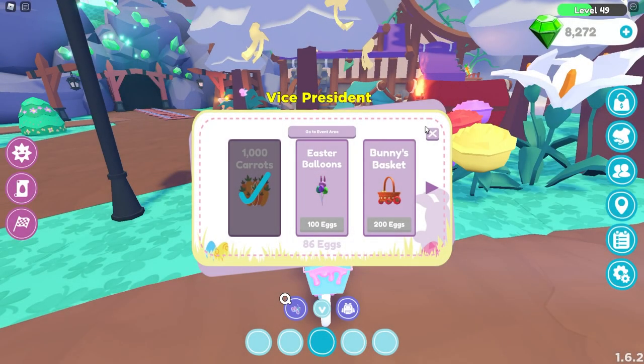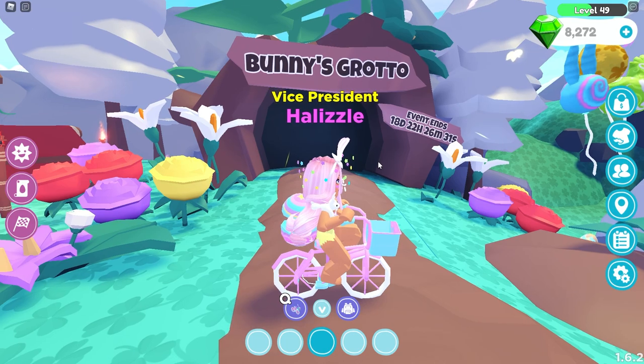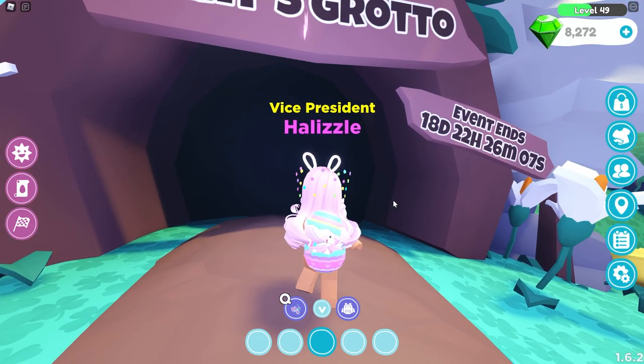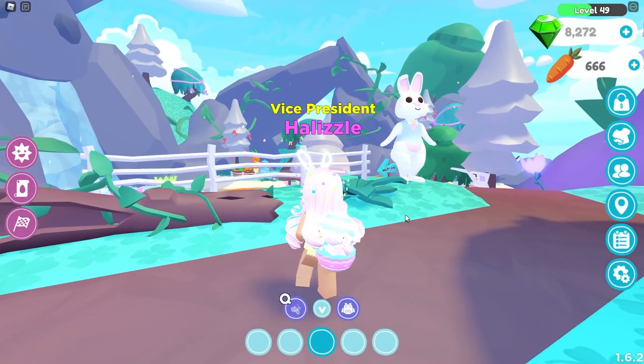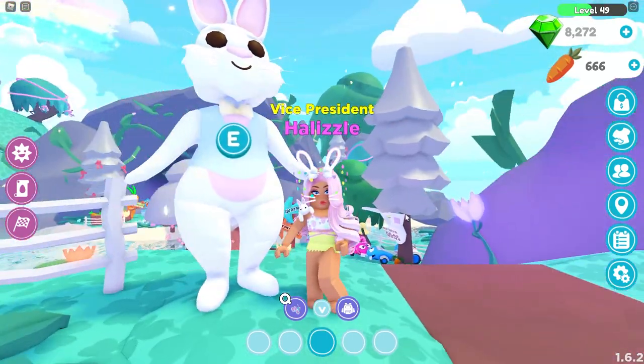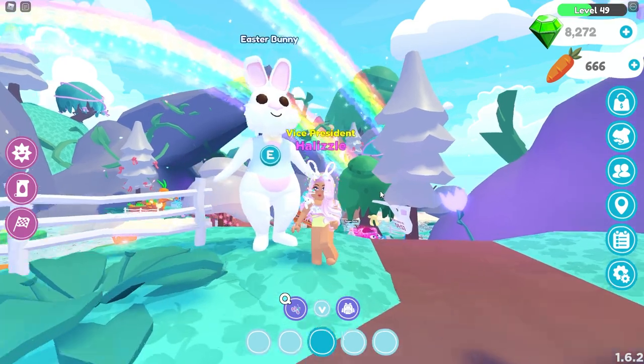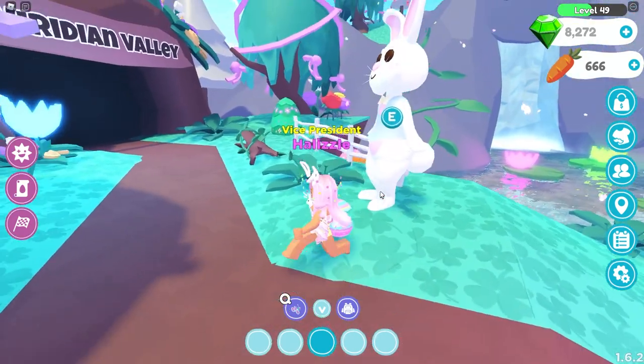To enter the Easter event, we go to the Bunny's Grotto. As you can see, the event ends in 18 days. I'm so excited to see my friend the Easter Bunny - oh my gosh, I haven't seen you since last year! I'll insert a picture of me and Easter Bunny from last year's event. It is so cute, and I made sure to get one this year because we love Mr. Easter Bunny.